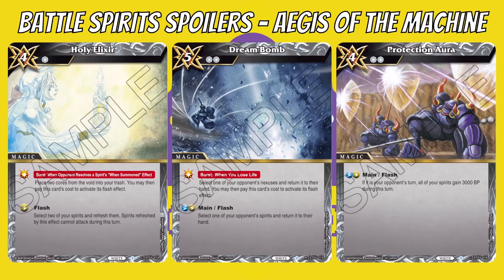Protection Aura is a four-cost with two cost reduction, coming down to two. Its only effect is main/flash: if it is your opponent's turn, all your spirits gain 3000 BP during this turn. So if you've got a board of blockers, you can boost them all to make it much scarier for your opponent to attack through.